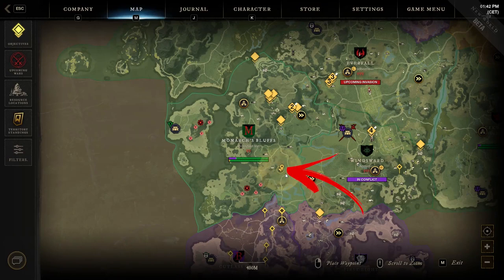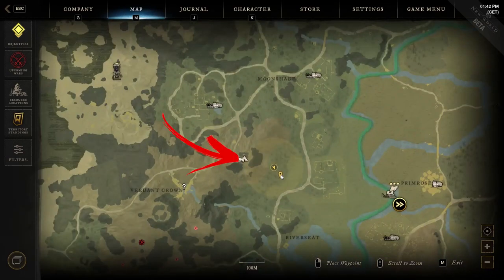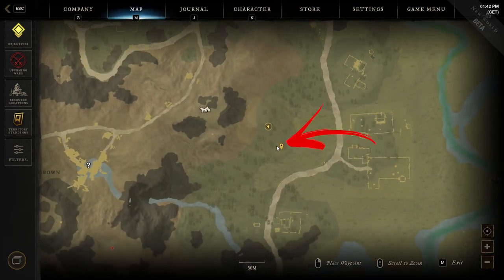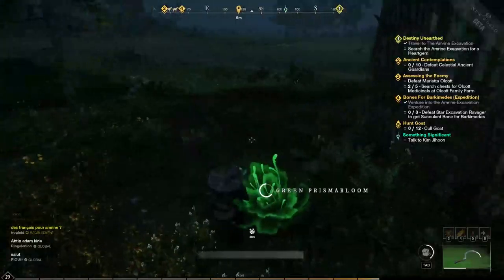The sixth location brings us all the way to the bottom right side of the region, where you will find a Silverclaw Cave. Between it and the road you have to explore the green area where it blends into the lighter color in the map. Here at the margins of the forest you can find the Green Prismabloom you came for.